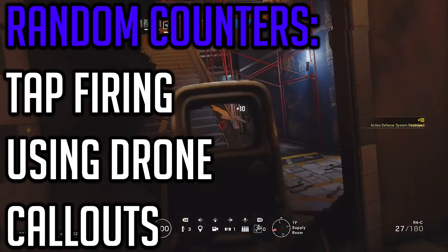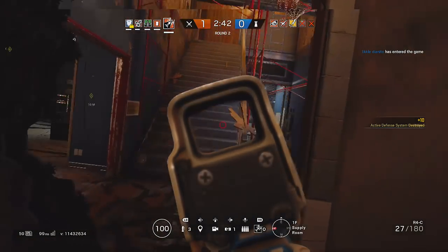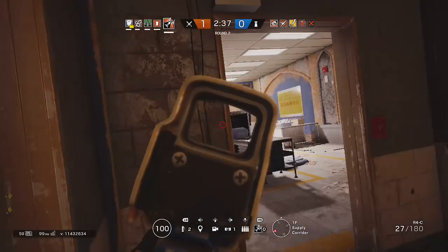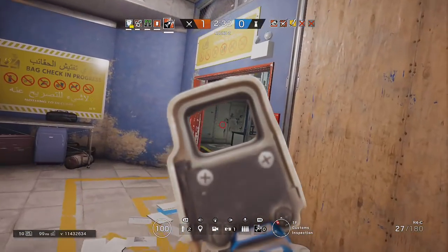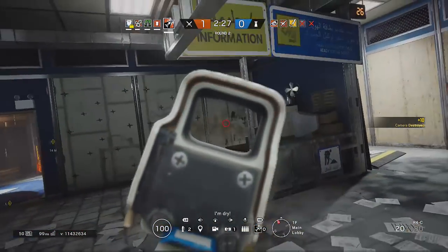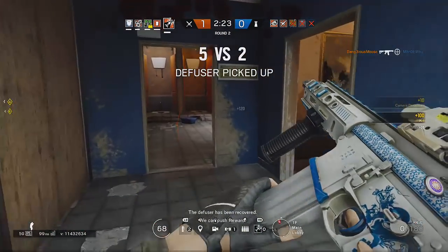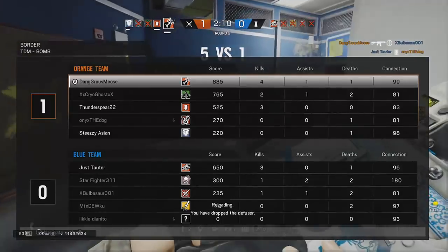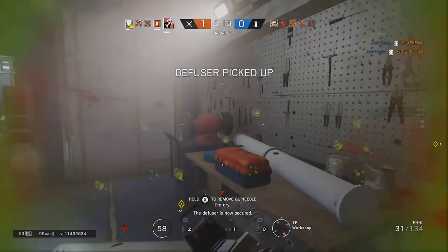The two clips I'm highlighting today: one I recorded myself on Chalet where I get a three-shot headshot sequence — a double headshot kill on two people at an elevated position — then use my situational awareness to figure out where the third person is, knowing they're crouched, and get a headshot. The second clip is from Hoyo, who submits an ace he got as Jäger, so we can see how his situational awareness and crosshair placement helped him achieve the ace.